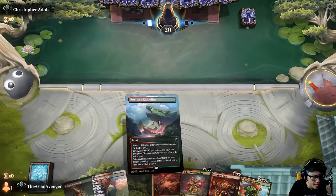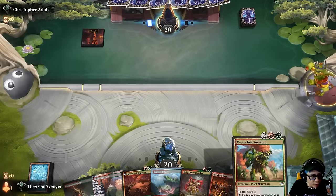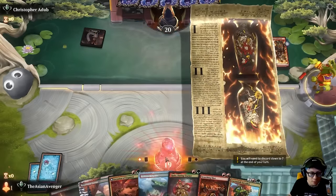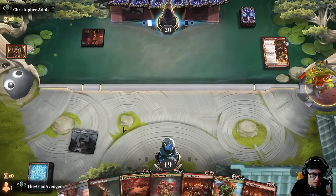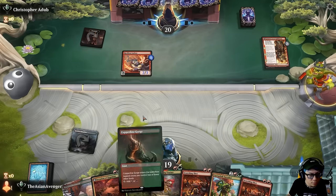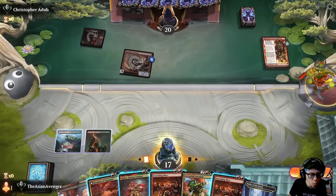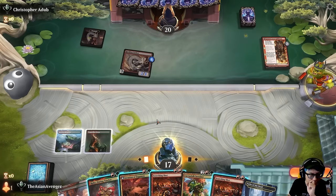I kind of love this hand so let's go and try it. I've got Ruby and Daring Tracker, which will feed right into the power of Cactus Sure Shot. I just have to live long enough to do anything relevant — that's monkey business.